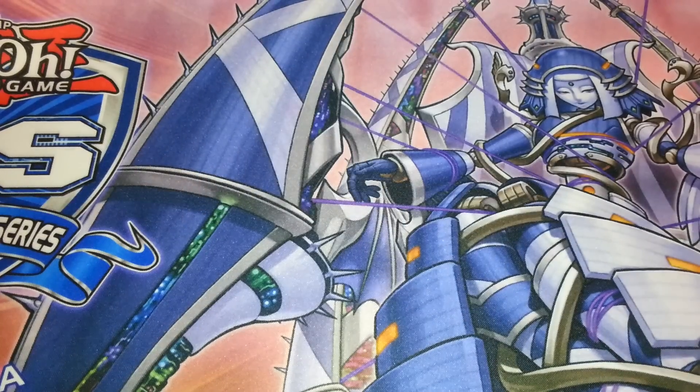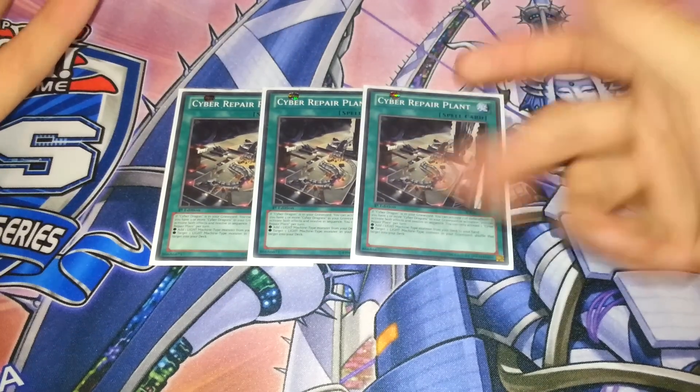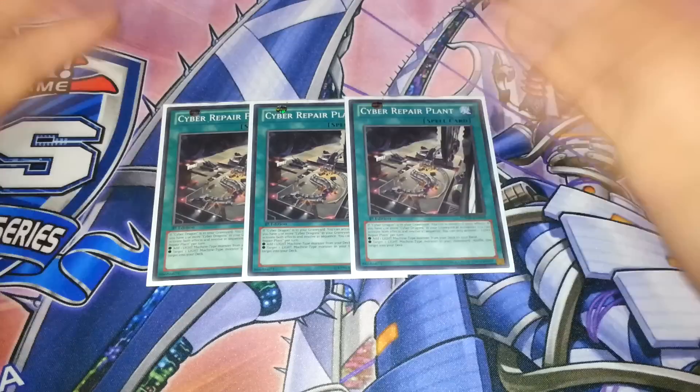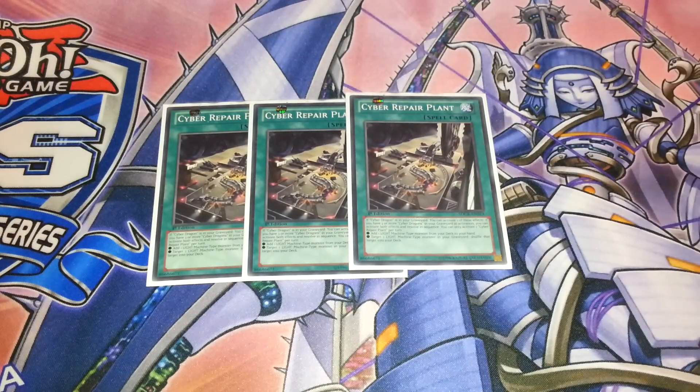For the spell cards, I'm playing the three Cyber Repair Plants. One of the combos is you summon Cyber Dragon Core, search this, and wait so you can activate Cyber Repair Plant on your next turn. One of the reasons the deck is quite slow is because you cannot activate this card unless you have a Cyber Dragon in your Graveyard. Its effect is to add a Light Machine-type monster from your deck to your hand. If you control three Cyber Dragons in your Graveyard, you can also target a Light Machine-type monster in your Graveyard and add that back. So with three Cyber Dragons in Graveyard, you can activate both effects — put one back into the deck and add that to your hand.